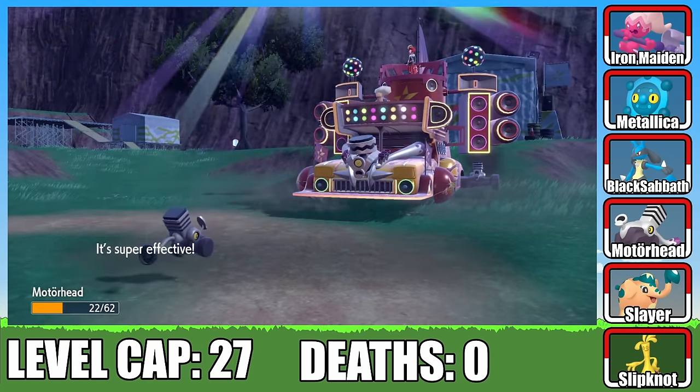After defeating Mela, the next step is to challenge Water type Gym Leader Kofu. Kofu leads with Veluza, and I send out Slipknot — one STAB-boosted Hex takes out Veluza. Next is Wugtrio, but a single Thunderbolt takes it down. Finally, Kofu sends out his Terastalized Crabominable. Thunderbolt isn't quite enough to finish it off, but his Crabhammer lands a solid hit. We outspeed him on the next turn and deliver the final blow with another Thunderbolt. After crushing Kofu, we get our next encounter — a Pineco that I named Dream Theater, who not long after evolves into a Forretress.